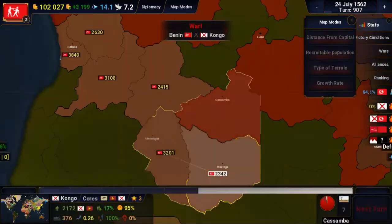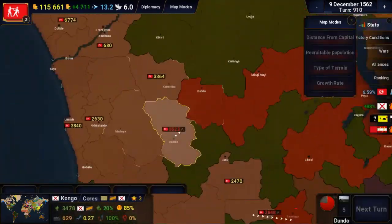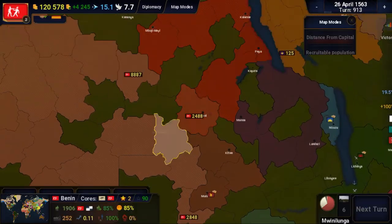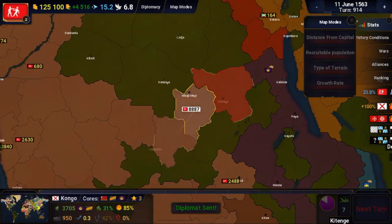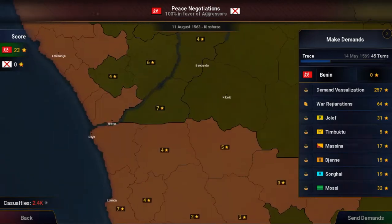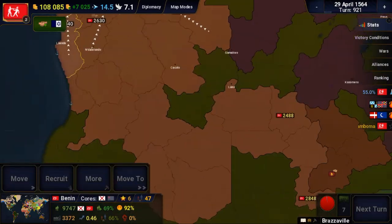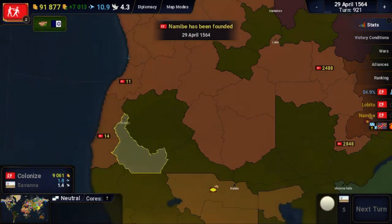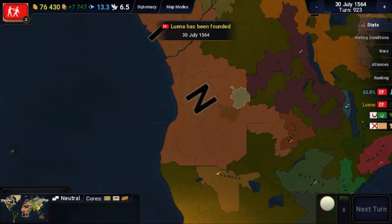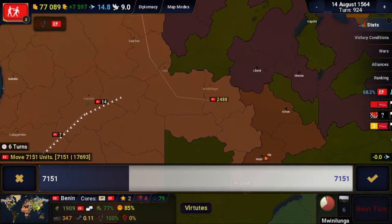My first objective was to link my north and south territories and armies. After that was done, I took the hook-shaped territories that were left. It was a pretty easy war that took a while because it was one territory wide, so I could only go one territory per move. During this, I was also increasing my standing with Aragon, a power up in the north in the Iberian Peninsula. This will be an important note later, so put a pin in it.